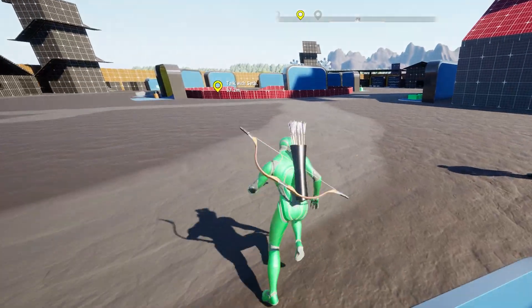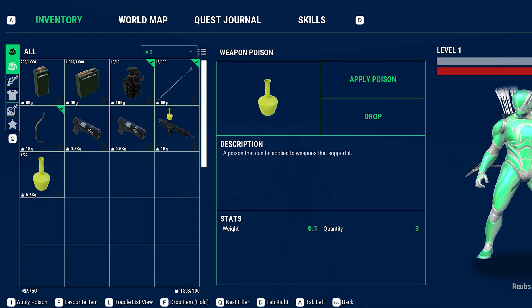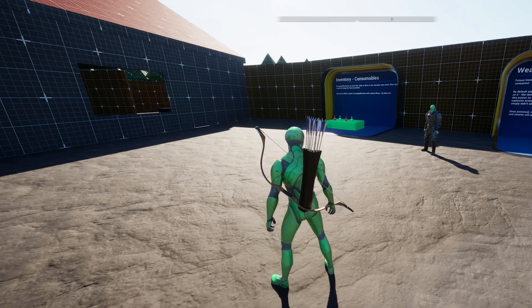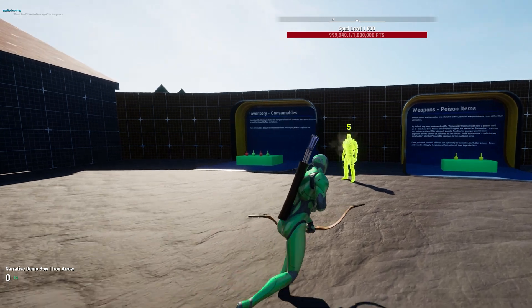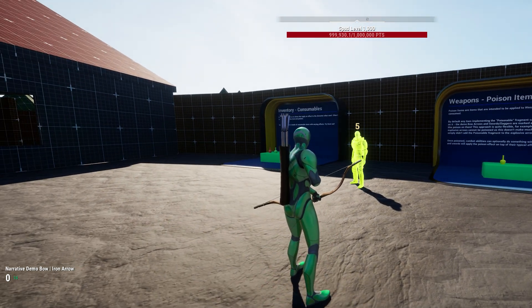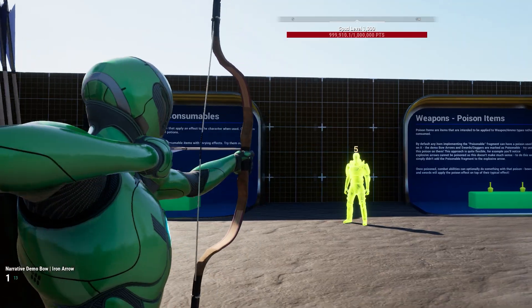We've added fragment support to items to give better flexibility, and one of the demo fragments we ship is the poisonable fragment. You'll be able to use poison on anything that is considered poisonable, such as a sword or bow arrows. Poisons can define additional effects to apply to the enemy on damage. You can check out the weapon poison demo item to see how one is set up.